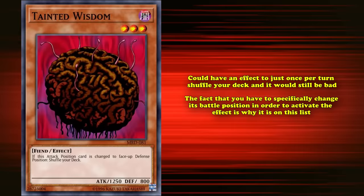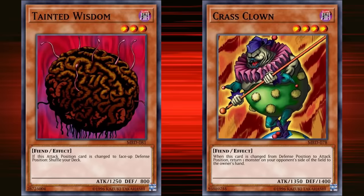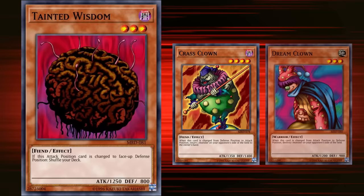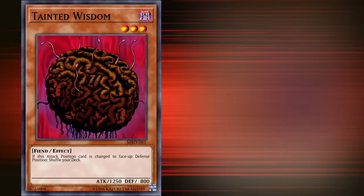Tainted Wisdom was released alongside other cards with battle-changing related effects, like Dreamclown, which for the same condition got to destroy one of your opponent's monsters, and Crass Clown, which had the reverse effect — if it was changed from defense position to attack position, you got to bounce one of your opponent's monsters. Both of these cards actually had good effects and saw competitive play in Clown Control decks, although they definitely did not include Tainted Wisdom. The only positive thing about Tainted Wisdom is that it's technically a Tuner's Guide from the Underworld target as it's a level 3 fiend.